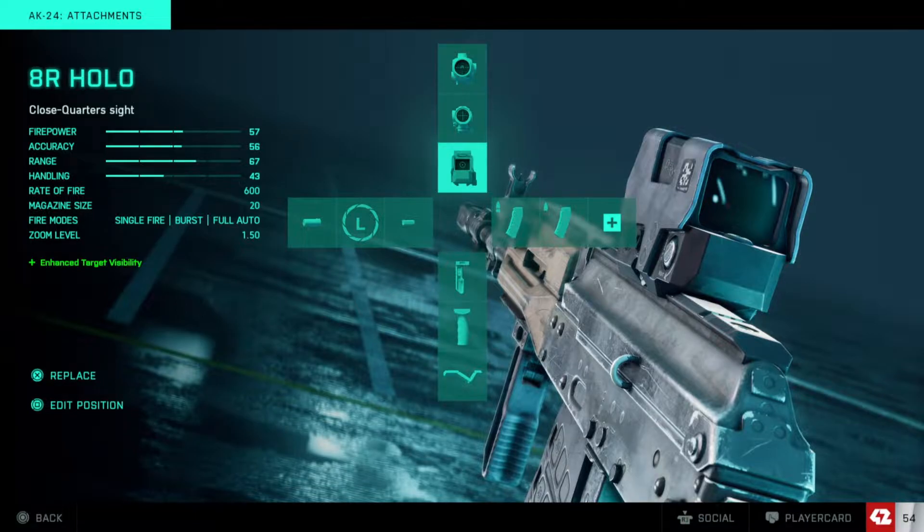He posted a video recently about this AK-24 build and using it in single fire mode and how you lose recoil completely, which was awesome. I thought I'd take that and adapt it a little bit and see how it works with burst fire. I've been using the AK-24 in burst mode quite a bit and it works really well — it kind of reminds me of the AN-94. It's a two-round burst and it can be really strong; it's a three-burst kill in most situations, which is better for medium engagements, but there's a way you can use it for shorter engagements as well.